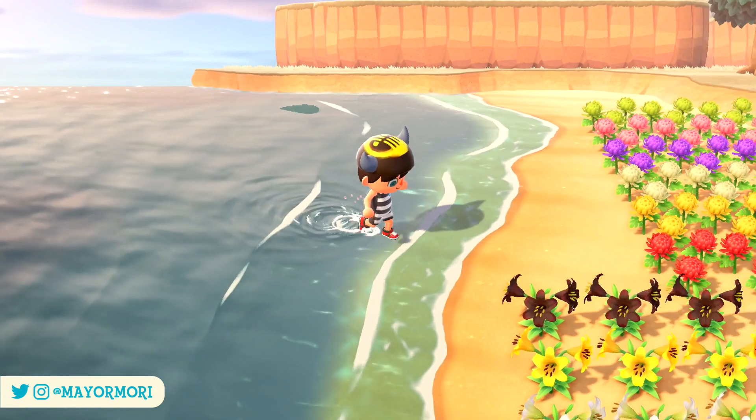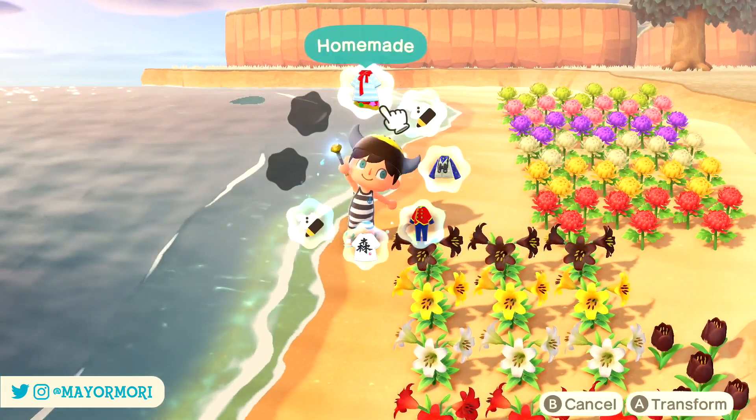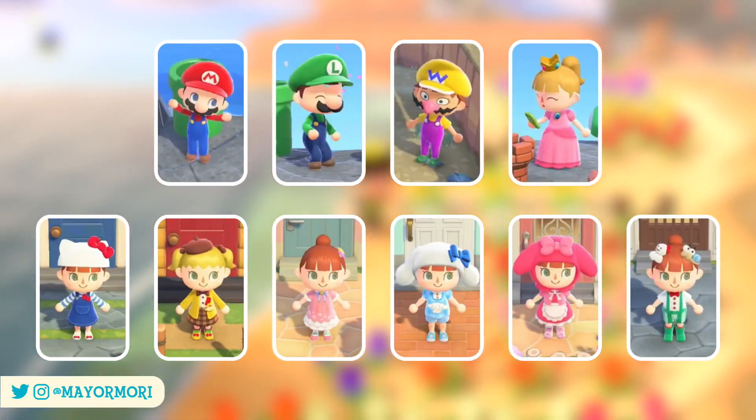Unfortunately there are limitations to wand outfits as they can't be worn to enter the fitting room inside Able Sisters, used to obtain a fashion score from Label when she's visiting, or worn to enter a dream of another island. With that said, the wand is a very useful tool, can be updated with new outfits at any time, and will come in super handy when we have all of the Mario and Sanrio crossover outfits that will soon be available.